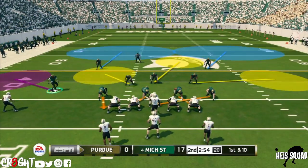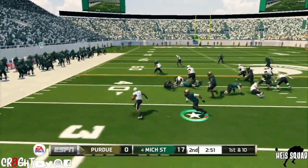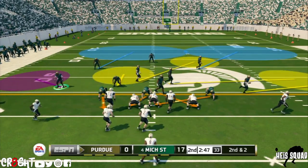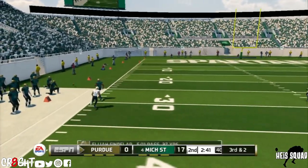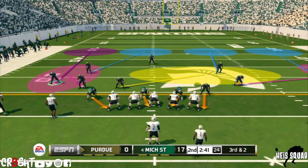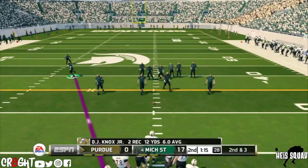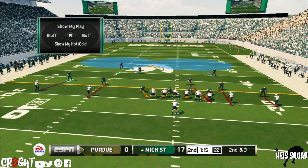First and 10 — their offense pretty much can't do nothing at this point. Another read option — I overran the play, couldn't make up enough speed to make that tackle. Second and two — I wouldn't say they're doing bad, but against this defense you've got to come with it. I blitzed and got there. Third and two — they come out in four wide receivers, we're playing cover four. Another read option — just stop running that option please. Their offense has definitely stalled.